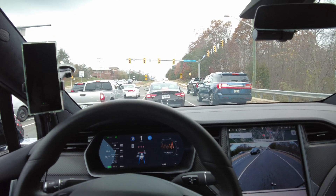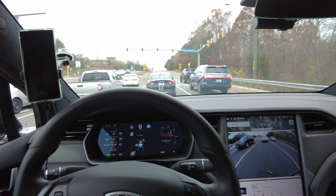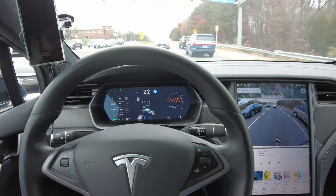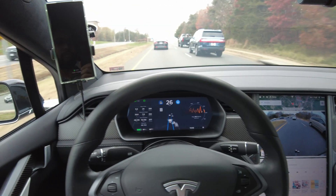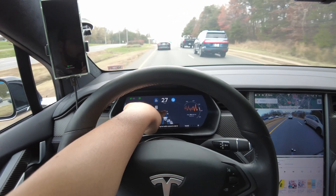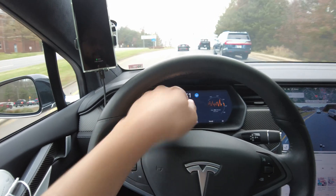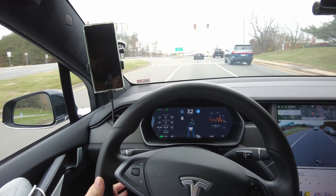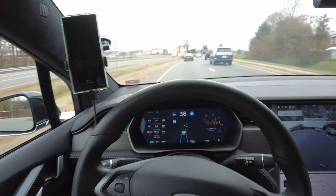We're coming up on a flashing yellow light and we'll see how the car behaves with it on this version. It sees them flashing down there — two of them flashing. It says 'stopping for traffic control.' I didn't touch anything yet. It's gone green because they're going through. It slowed down a little bit but it didn't stop. Good job, Tesla.